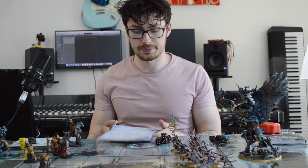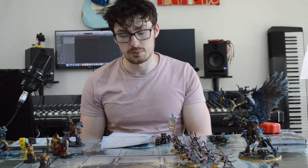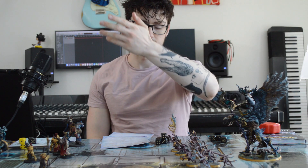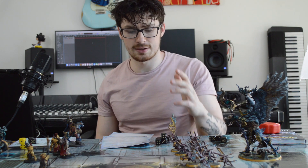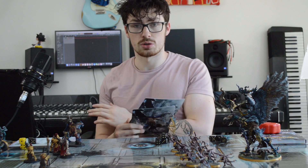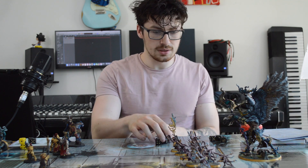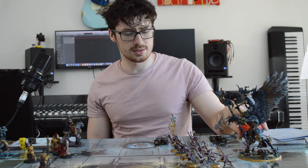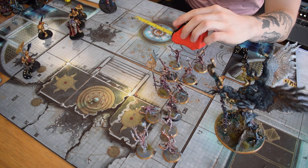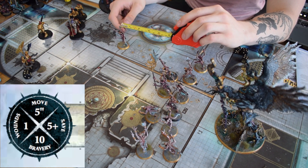They haven't got assault weapons like all the pink horrors have in 40k, where assault means you can advance and just minus one to hits but can still shoot after advancing. In Age of Sigmar, unless anything very specifically says otherwise, if you advance you cannot charge or shoot. So pink horrors aren't going to advance — they're just going to move their five inches and go for them.